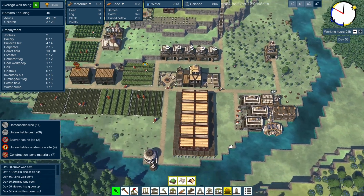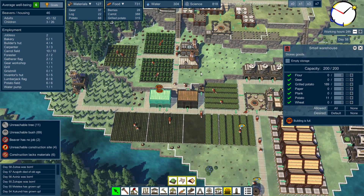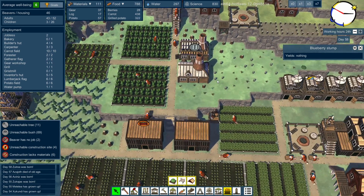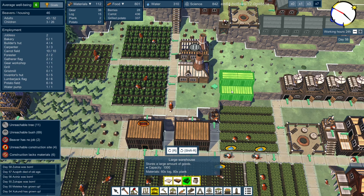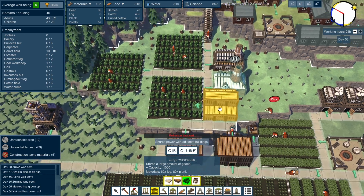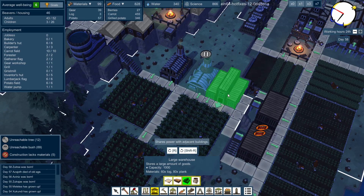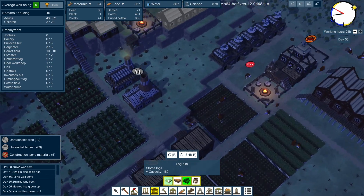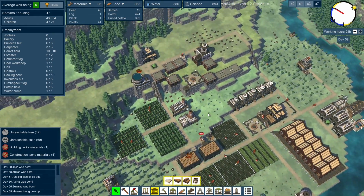What I'm going to do as well is put in a happy thing there, because that can keep these happy as they're going. We have two full storehouses. What are you full with - grilled potatoes? Everyone loves grilled potatoes. We've got loads of food, we're doing really well for food. We do have the other storehouse - a larger storehouse, a much larger storehouse - which we could put down quite happily: one there, one over there as well. 60 logs and 80 planks to build. But the log pile is empty.